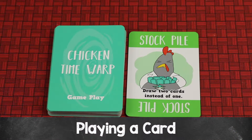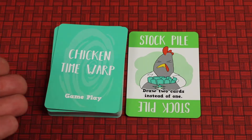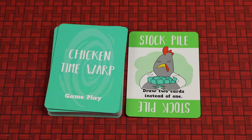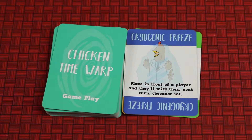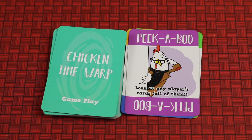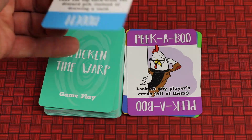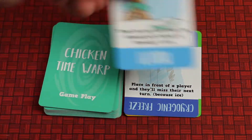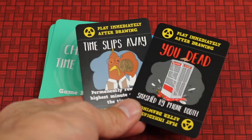When you play a card, you play it into a discard pile next to the draw pile. If the deck runs out, simply shuffle the discard pile to create a new deck. Stockpile allows you to draw two cards instead of one. Reverse will reverse the order of play after your turn so instead of the next clockwise player going, it'll be the next player to your right, and this continues until someone else plays another reverse. The Cryogenic Freezer lets you place it in front of a player and they'll miss their next turn; they discard it at the end of that turn. Peekaboo allows you to secretly look at any player's entire hand. When you play Mooch, you take the top card from the discard pile instead of the draw deck — however, you can never take a You Dead or Time Slips Away card from the top of the discard pile using Mooch.